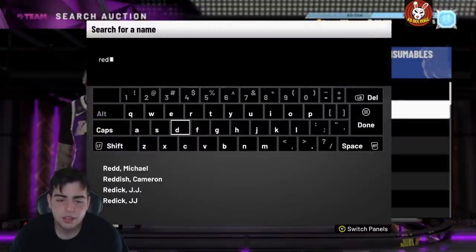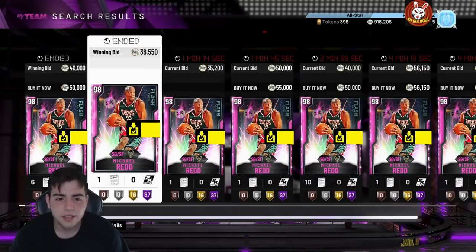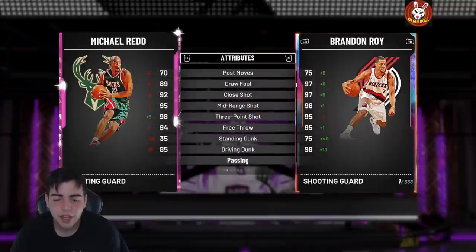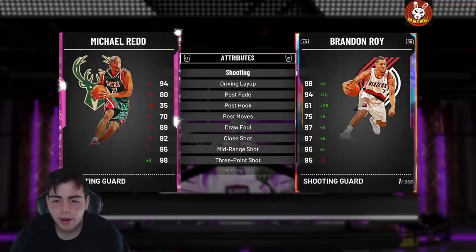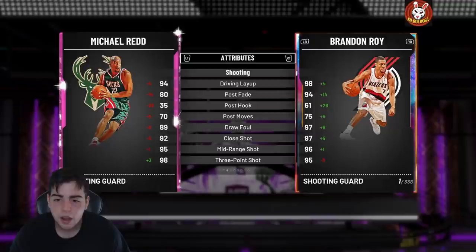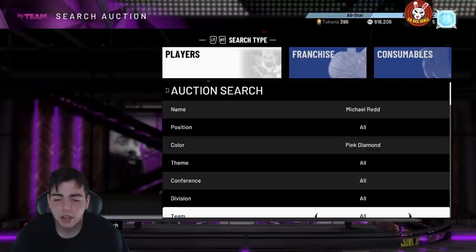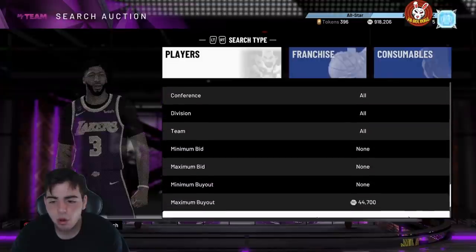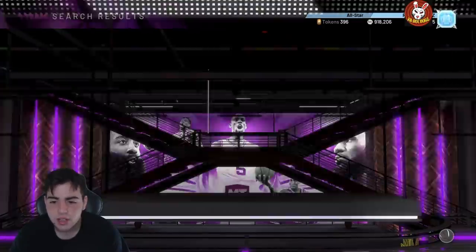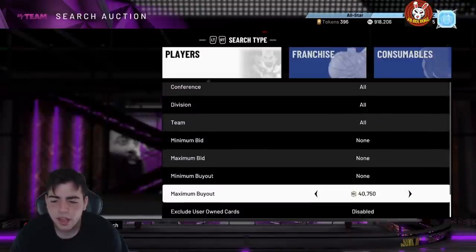Michael Redd is so good — I was playing unlimited last night and he's amazing. His jump shot fading to the right side is a near-green every time. Brandon Roy and Michael Redd are my favorite shooting guards alongside Tracy McGrady. If you know the trail cheese, these cards are key — Redd at 40K is a steal. I sniped mine for around 40K and a couple more around 30K — he's been working well.